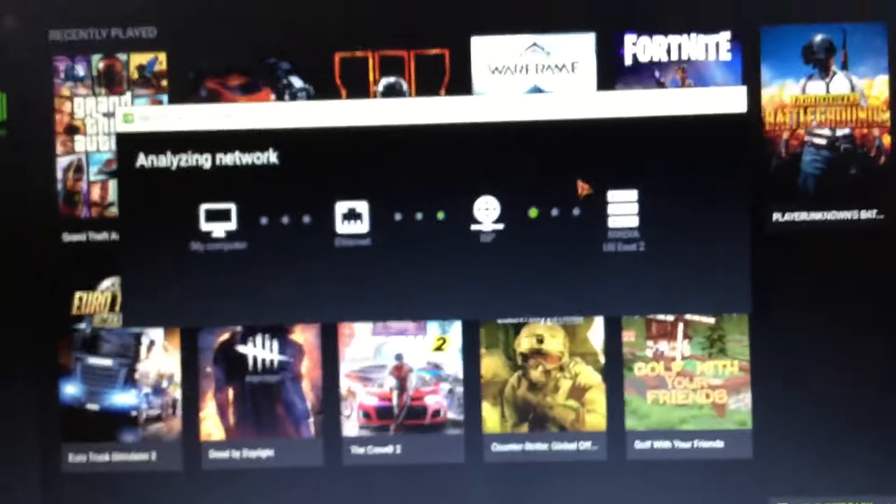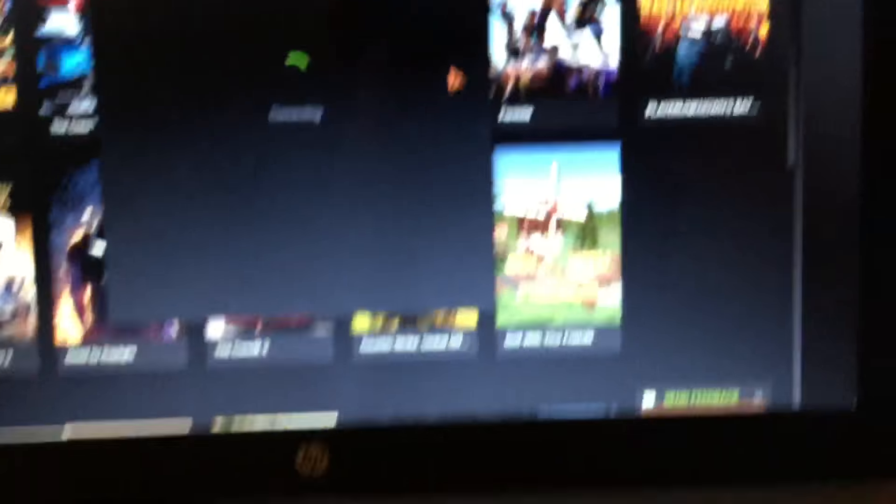I'm going to try something new for my birthday — it's called Shadow Cloud. Once I get the money for it, I'm going to put in the $32 to rent it and use it for an entire month to see how it goes. Right now we are connecting — it was checking for the fastest network.